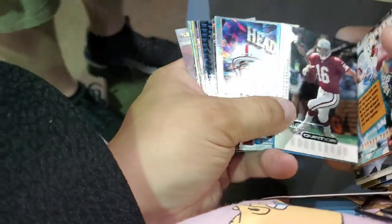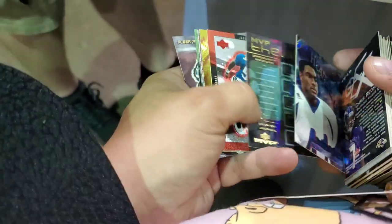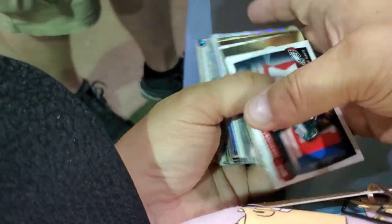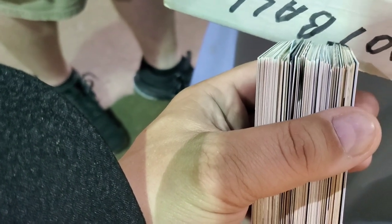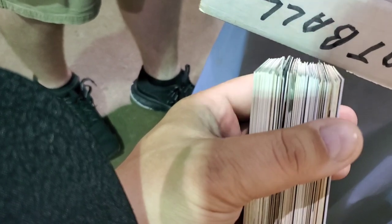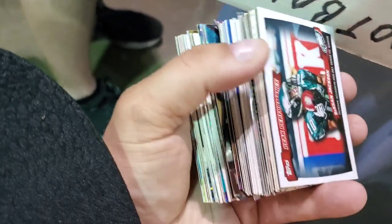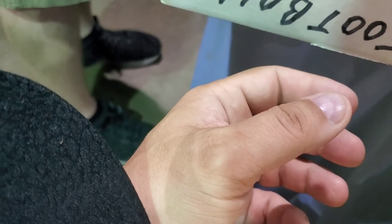Thanks for sticking with me and watching the video. As you can see there's some pretty cool, mostly 90s inserts — there was a lot of cool stuff in that era, so even just looking through the boxes is a lot of fun. There's no bigger show than the National, so this is a great opportunity to dig in, see cards that are out there, see what other people are buying, get a real feel for the market, and see what opportunities you have.